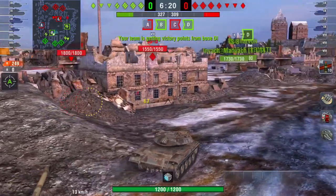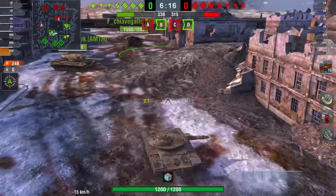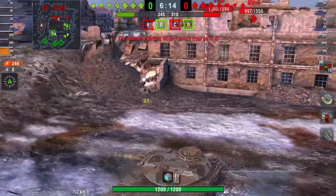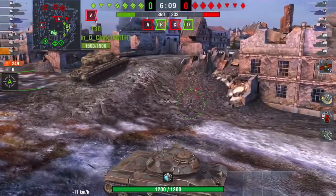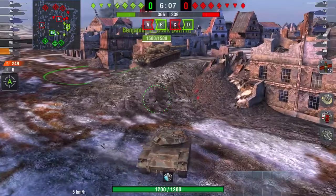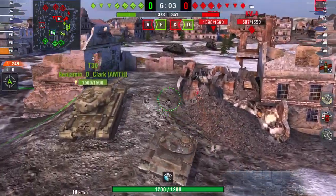So it has HEAT and HE. The downside is it does not go through spaced armor or tracks. Both of those shells will explode — the HEAT will do nothing, and the high explosive will just do splash damage. So you have to put yourself in a whole different frame of mind when you're playing this tank.